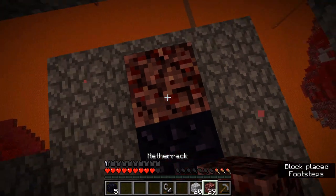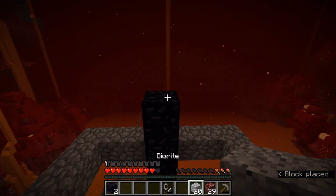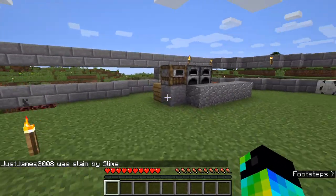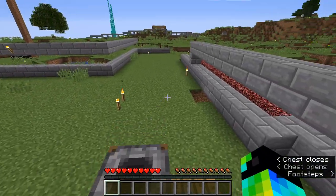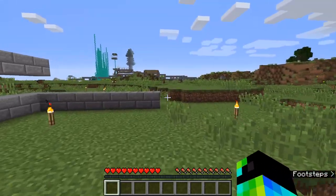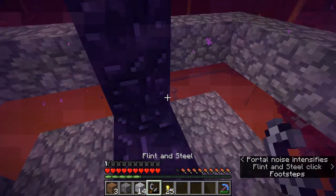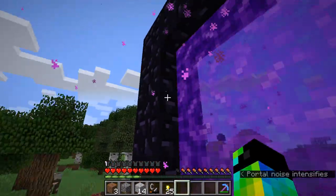Just place a piece of obsidian down. No obsidian on me so I'm going to have to grab my diamond pickaxe. Now once you have your nether portal here, you should be able to light it, go through, and see where it takes you. For me, it takes me right here.